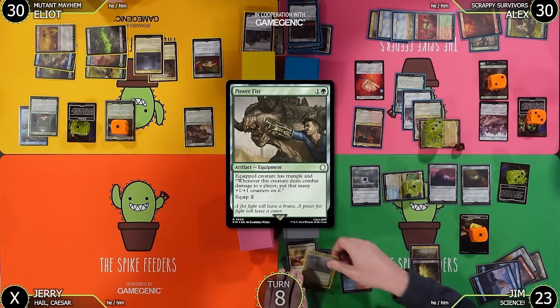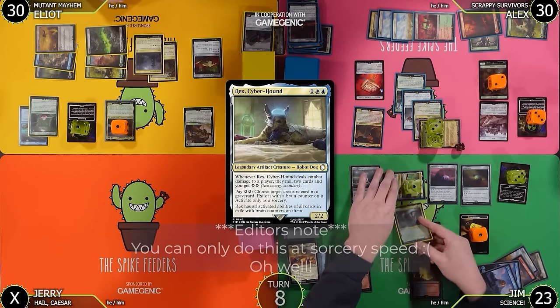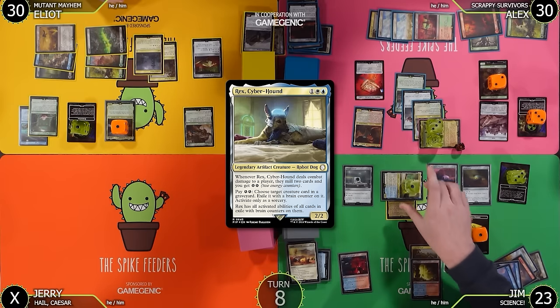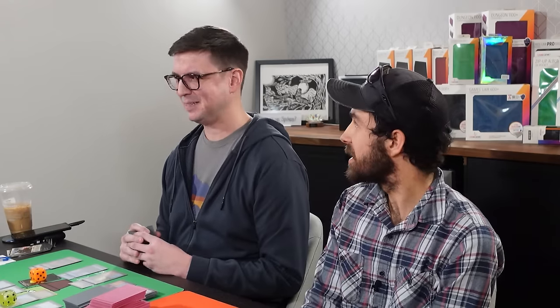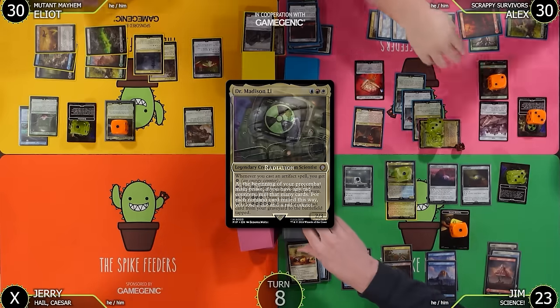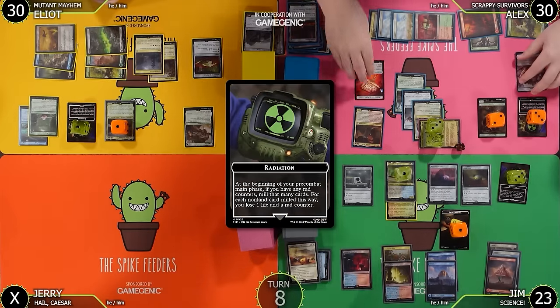In your end step I'll pay two energy to exile Dr. Madison Lee from my graveyard with a brain counter on it. Rex is the doctor now — he has all of Madison Lee's activated abilities but not her triggered ability. I decided not to recast her because I didn't want to take a turn off. I'll draw a card for my turn and then with three rad counters mill — Bottle Cap Blast!